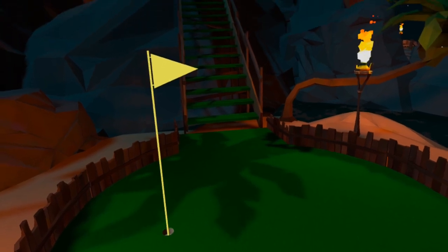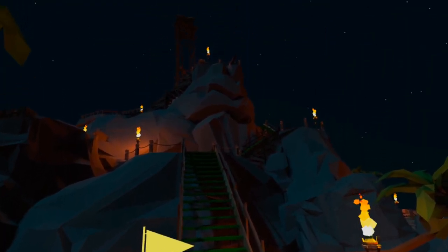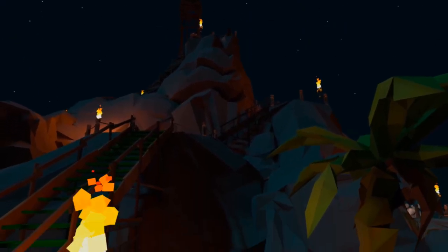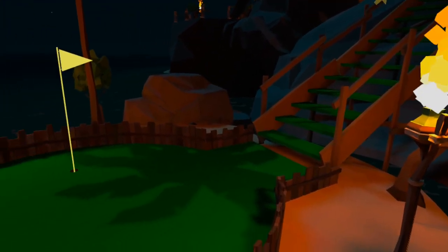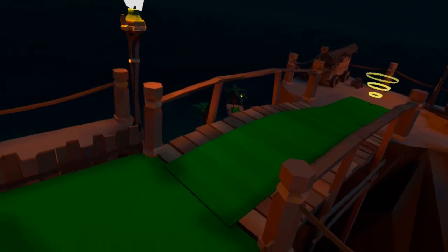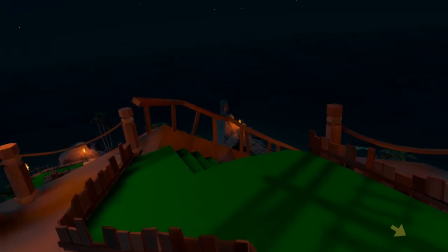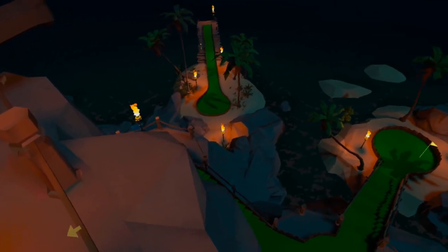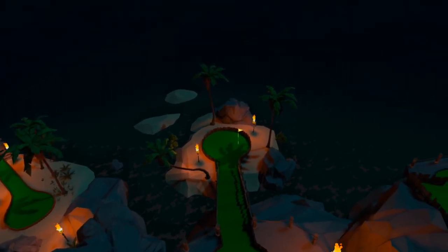Here we are at hole 18 — the moment of truth for your round. The do-or-die hole which can gain you four strokes or lose you many many more. Your challenge is to make it from the highest point on the course to the lowest point in as few shots as possible. You're offered two routes: a seemingly straightforward route down flights of stairs eventually leading to the flag, or the cliff dive straight to the green. My conclusion is clear — you need to go off the cliff edge, and here's why.